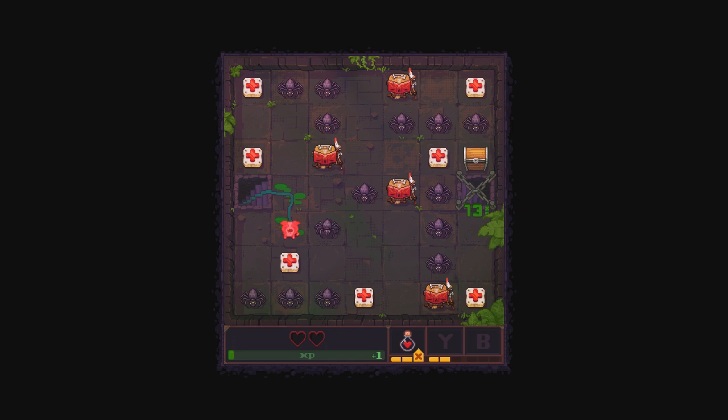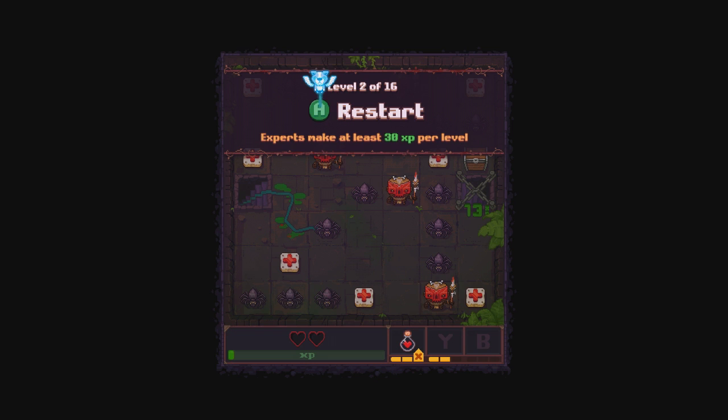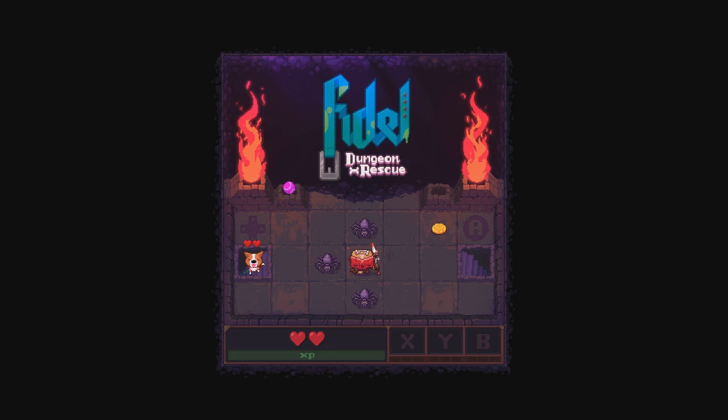I assume that heals you or something? Spiders deal one damage. Two for two when you're down and out of hearts. And three — you kill your poor adorable little corgi friend. Experts make at least 30 experience per level. Interesting. What's going on here? Do you have to solve a little room every time you die, I wonder?